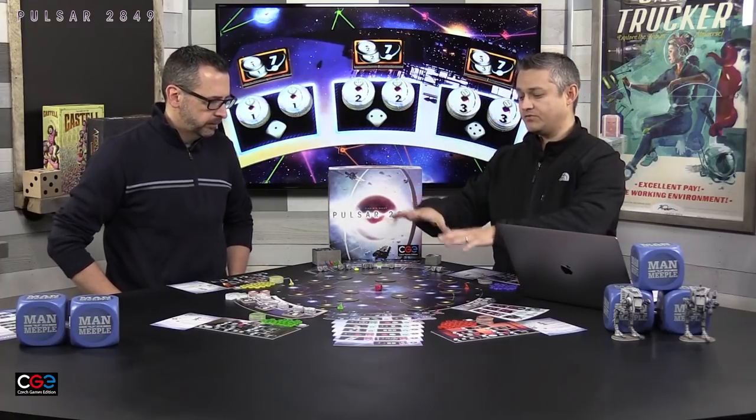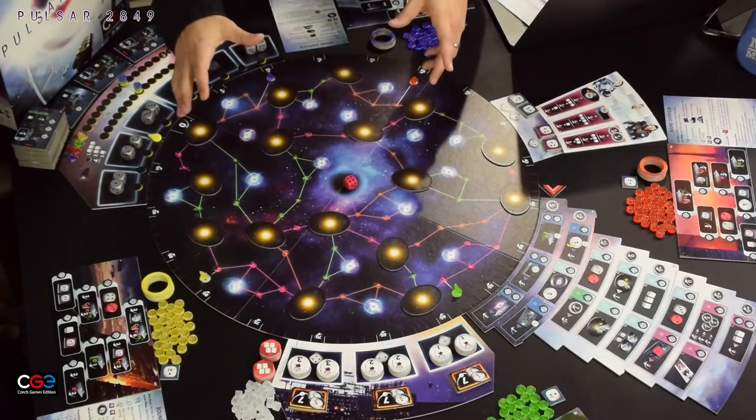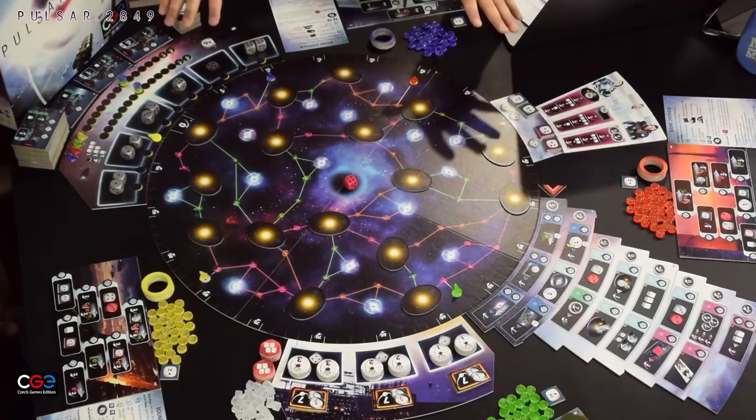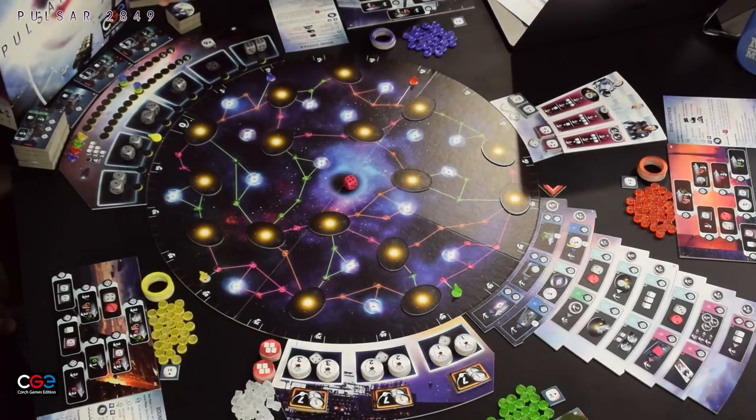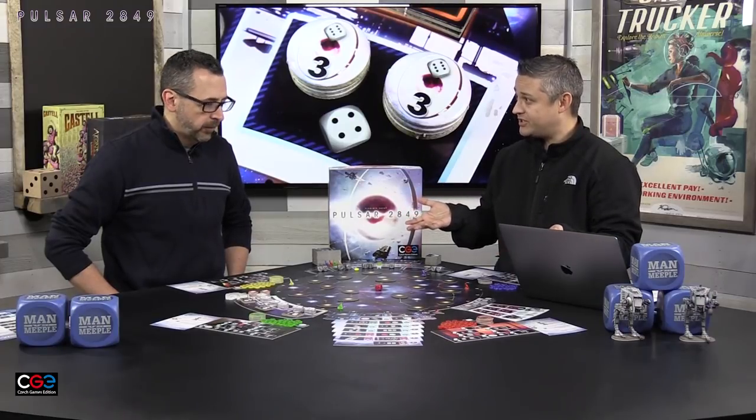Let's talk about the components. We're not going to go heavy into the actual gameplay mechanics since there are a number of reviews out there — we'll give you more of our thoughts on the game. In the middle of the board you're going to have a giant star system on a round board. The reason it's round is because you have all these different modules that go onto the side and they can be positioned any way you wish.